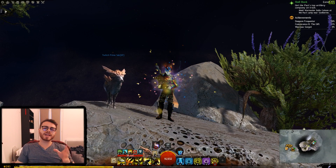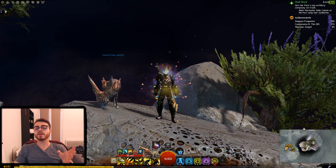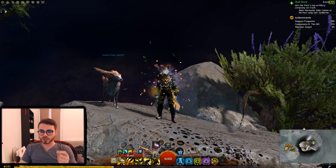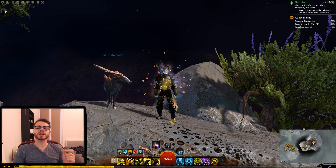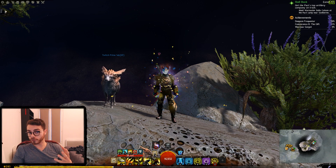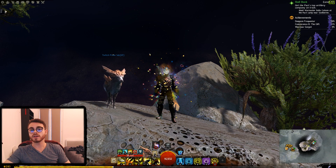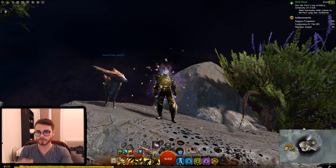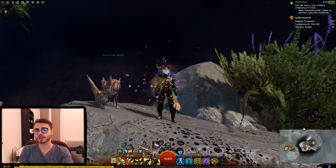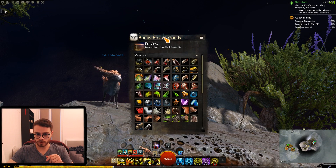As it says on the website, from May 6th to May 13th you'll get a bonus box of goods for every World Boss you participate in defeating. There is a rare chance for these to contain especially shiny items like cosmetic infusions and invisible footwear. The chat code has been leaked for this item and I'm going to be getting that chat code to show you in the game exactly what we can get from these boxes.